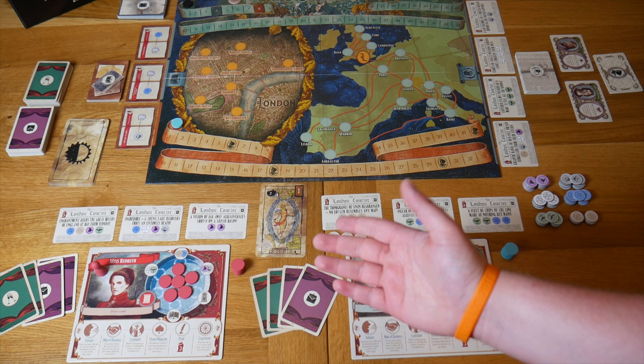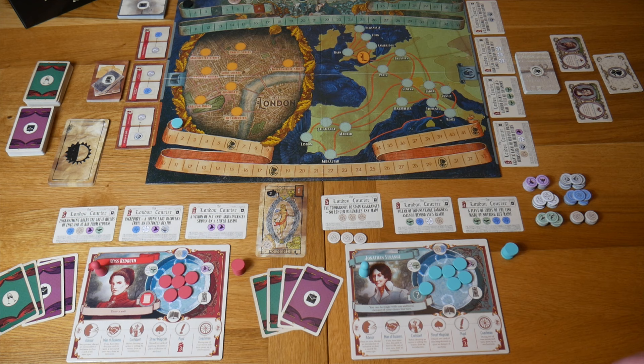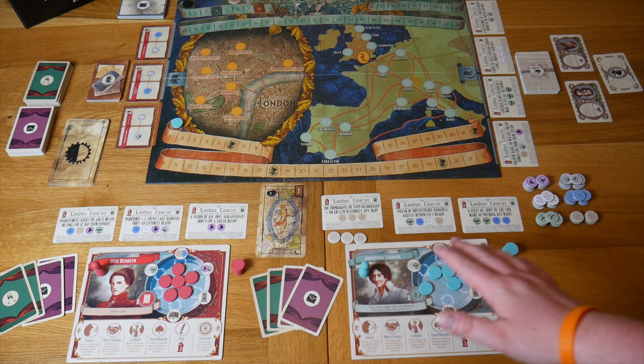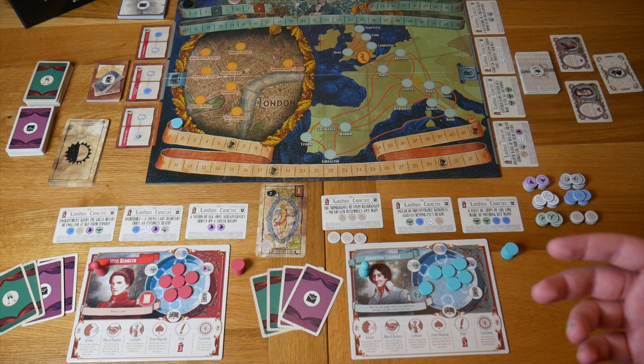What you can see in front of you is the setup of Jonathan Strange and Mr Norrell. We have the main board in the centre, seven different sets of cards, the player boards, as well as the player tokens and markers. In this game you must grow your prestige and your magicianship in order to take on the man with the thistledown hair.